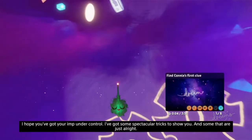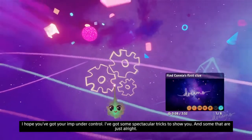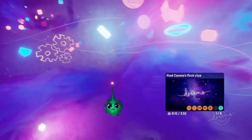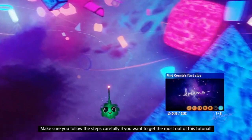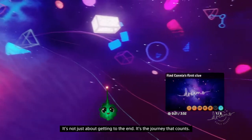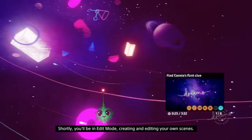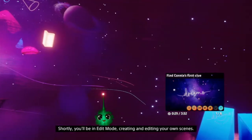The in-game tutorial character begins: 'I hope you've got your imp under control - I've got some spectacular tricks to show you. Make sure you follow the steps carefully if you want to get the most out of this tutorial. It's not just about getting to the end - it's the journey that counts.' One host admits: 'This is it - I was focused on getting to the end.'